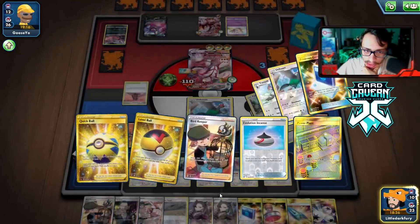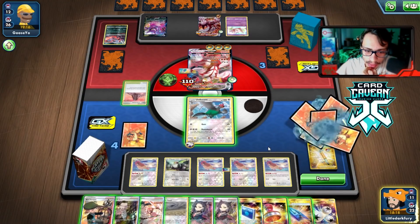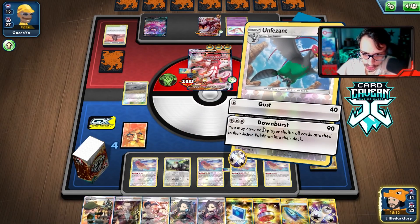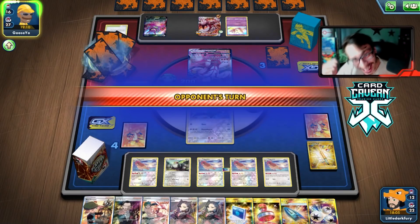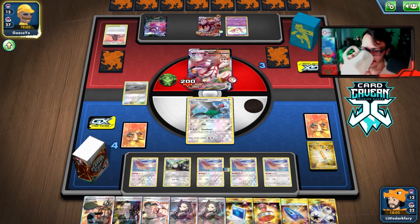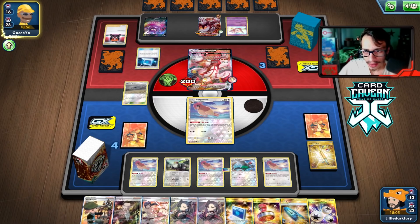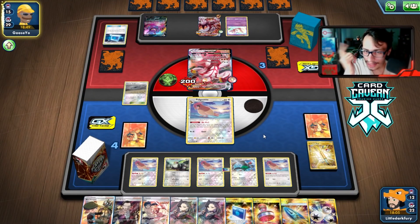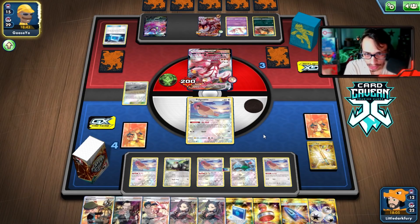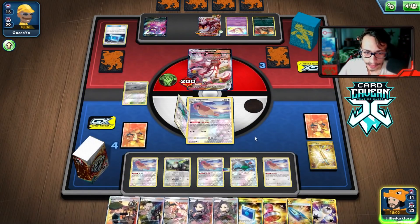We try to find a Rare Candy to get Unfezant down. We find it and another Unfezant — but when we played Rod earlier we should have gotten back Unfezant instead of Tranquil! I didn't realize it at the time. So we only have two Unfezants left. We hit them with Downburst, still in the game, but we're on the clock. We're also a bit worried about running out of Unfezants. We need to hit the active.